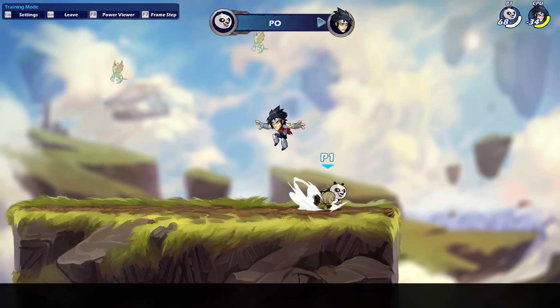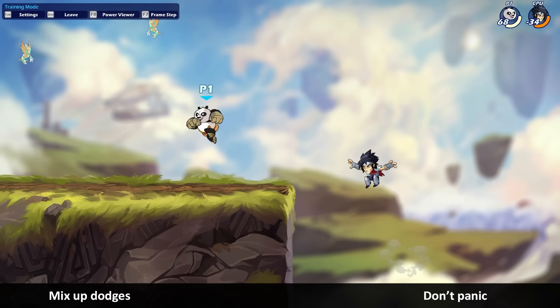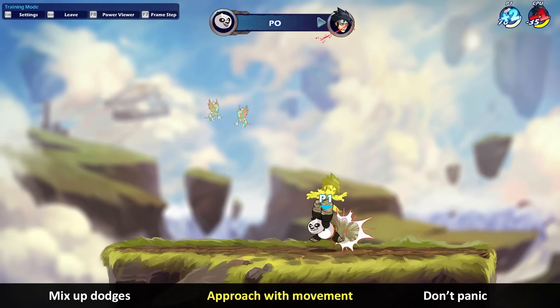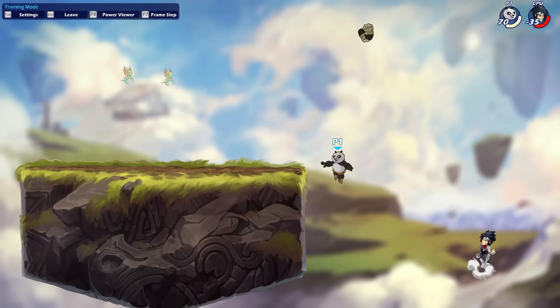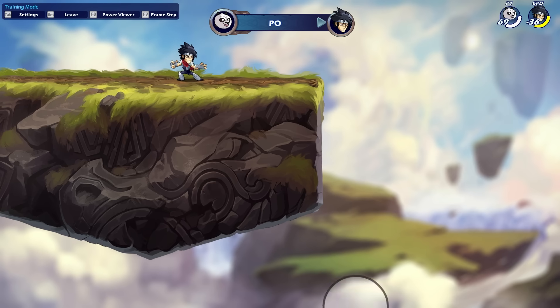Before I start, three general tips to keep in mind regardless of the matchup: mix up your dodges, don't panic especially offstage with your jumps, and try to approach with movement first rather than your attacks. Change your focus from hitting your opponent to getting into zones where you can hit your opponent. Once you do that, the punishes will come much more naturally.